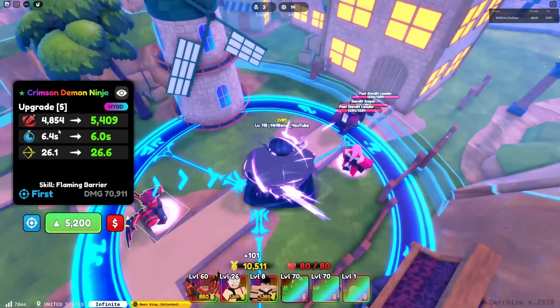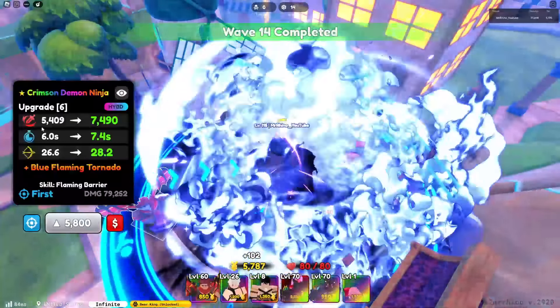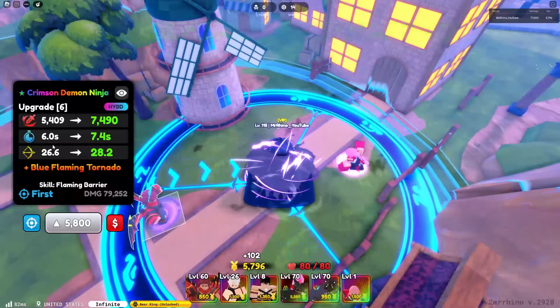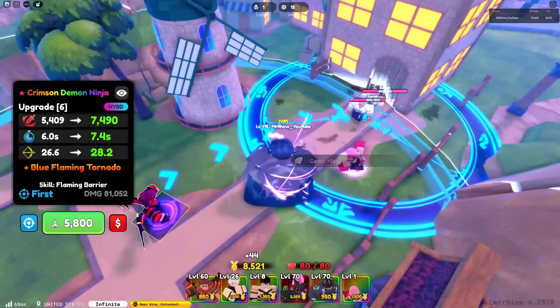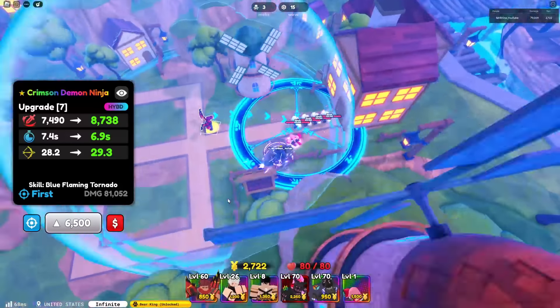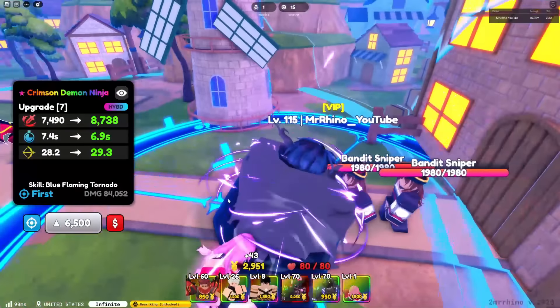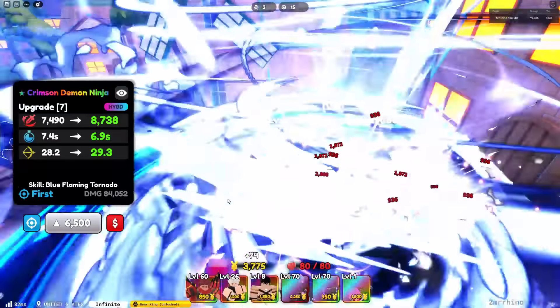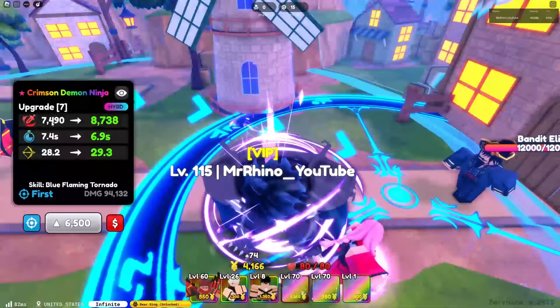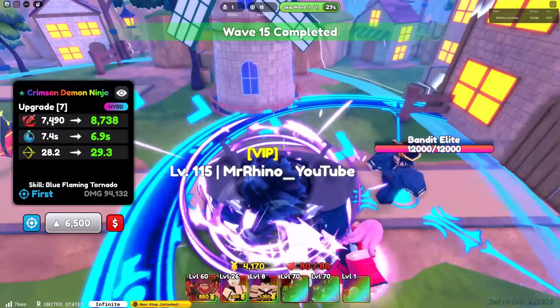Upgrade five his stats are 4154 damage with 6.4 SPA and 26.1 range. Next upgrade his stats are 5409 damage with 6 SPA and 26.6 range. On upgrade seven he will gain a brand new ability called Blue Flaming Tornado. He still does burn, and his stats are 7490 damage with 7.4 SPA and 28.2 range.